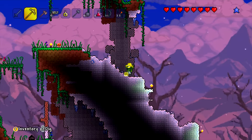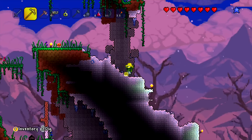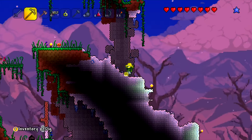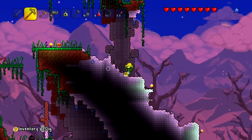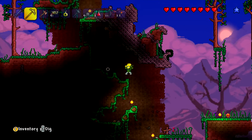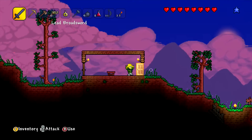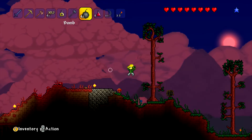Alright, where's that Deathbringer Pickaxe? It is made out of crimtane bars, which comes from the crimtane ore. What kind of pickaxe do you need to mine it? Like the demonite ore — a gold pickaxe or better is needed. Alright, so we have the right pickaxe to mine that ore! The thing is, where are we gonna find it? And it's getting dark. We can mine this stuff with explosives!